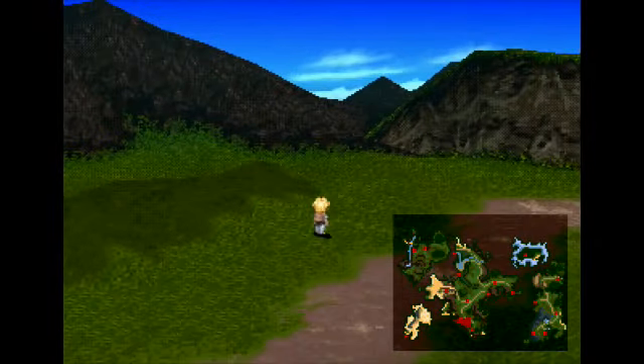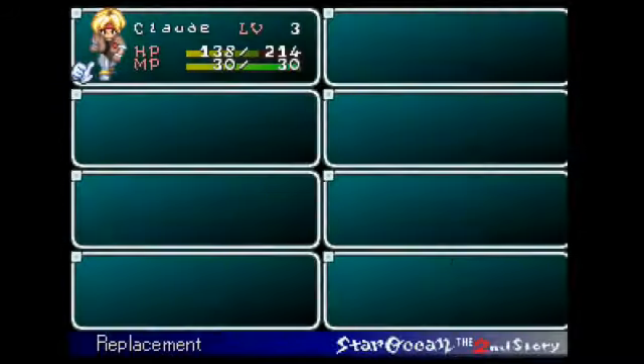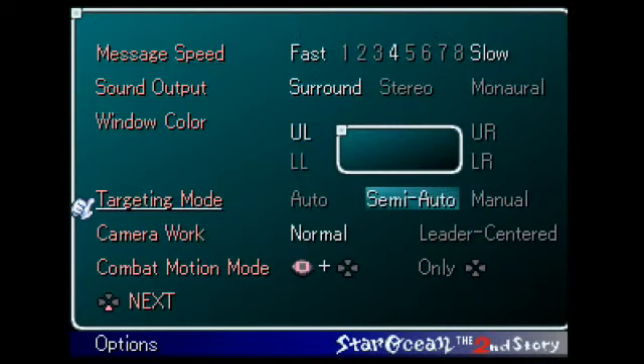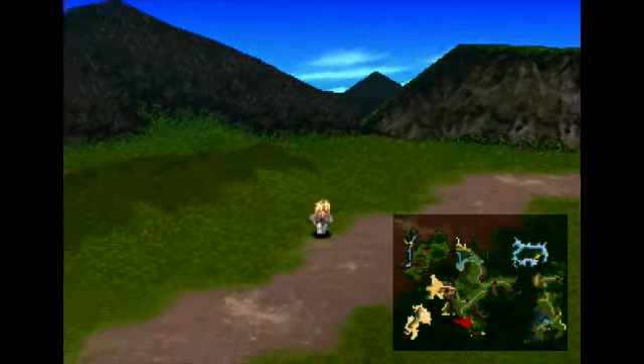If you play the advanced mode, you can actually run around. Let's check that out right now — let's check out the combat mode. That's not what I want. I guess we're going to go into options. Let's do semi-auto, and the camera I can set to leader-centered. Let's check out what that looks like.